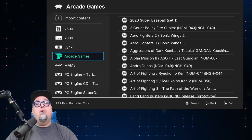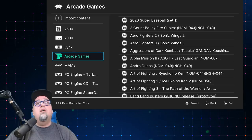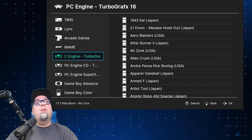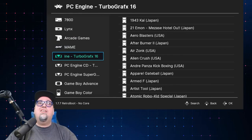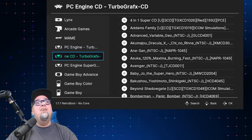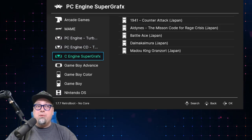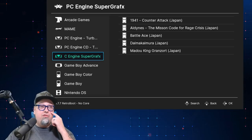FBA — Final Burn Alpha — which is just going to be our Neo Geo games. MAME, a lot of arcade goodness there. PC Engine TurboGrafx — there's a ton of games on that. PC Engine CD, TurboGrafx CD, and SuperGrafx — the five games that were released for that.